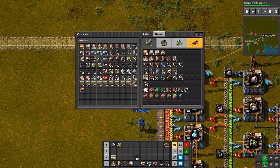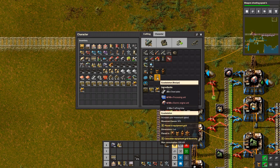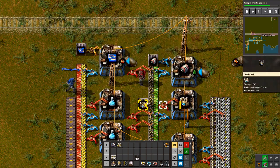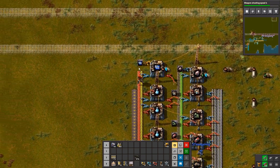Now I just need to hope that this red circuit line can keep up. We need 20 of them to get one set of exoskeletons each, and 30 electric engine units. How many do we have of those now? 14. We're getting there. So we need 60 of those. Progress. Let's come back next year.